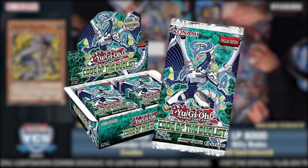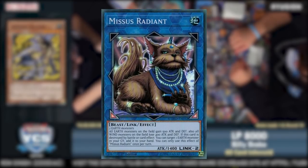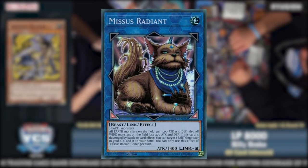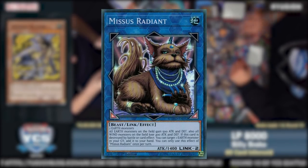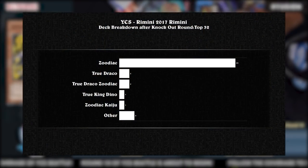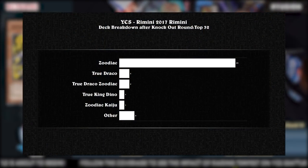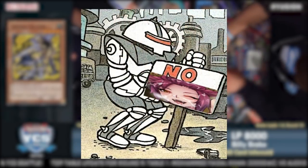In Code of the Duelist, the first core set of the Link VRAINS era, Miss Radiance was released — a Link 2 that set up two EMZs in the main monster zone, making Zoo one of the only decks that could operate efficiently under Master Rule 4, effectively nullifying the change overall. At YCS Rimini, the first event after Master Rule 4, Zoodiac and its variants took up 26 of the top 32 top cut slots and won the event under Andreas Vrelos playing Zoodiac Pure. It was after this domination that Konami finally had enough.